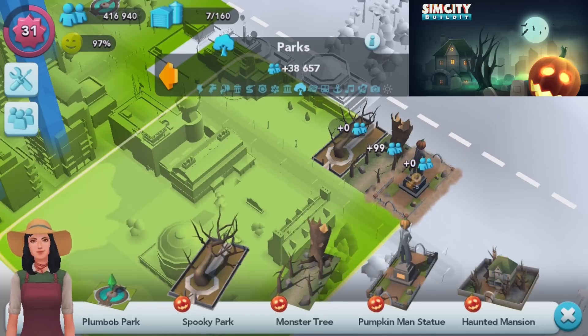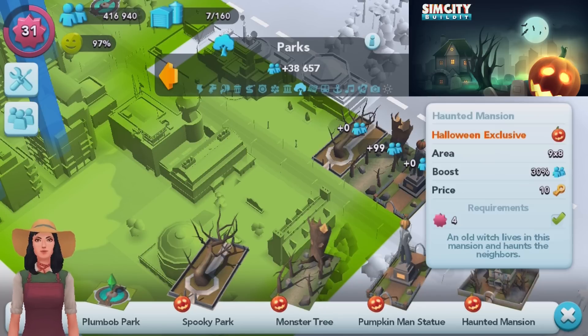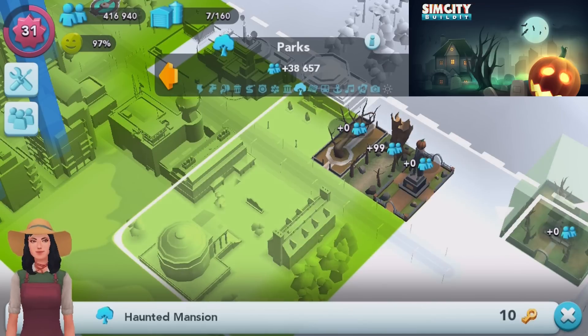Unfortunately, these are just parks - none of them are really all that interactive. Although that one actually took five keys I've noticed. Now the Haunted Mansion takes 10 keys - an old witch lives in this mansion and haunts the neighbors. Okay, let's go place that.